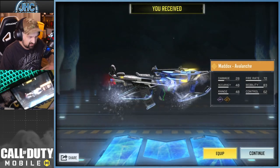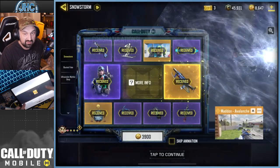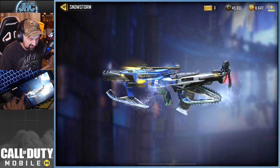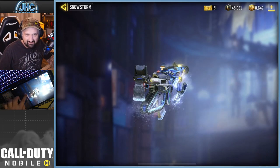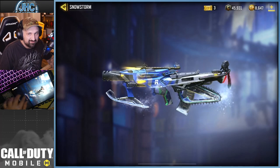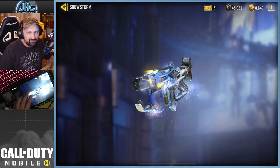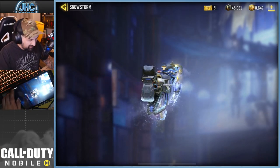This is the Maddox Avalanche — for real, it's a very, very unique gun skin. Like a whole snowmobile gun — it's got the seat and the back seat for the girlfriend, the guard, the chains and stuff, the ski in the front. Wait, is it a snowmobile or is it a gun? Maybe it's not a gun, maybe it's a vehicle.